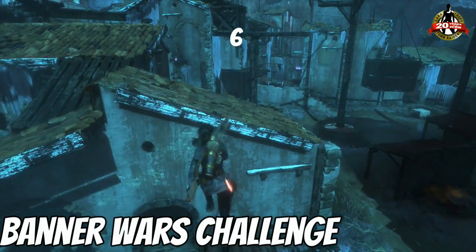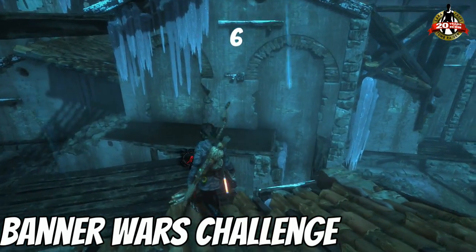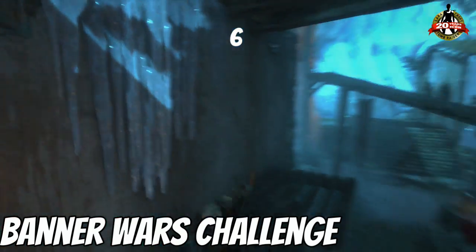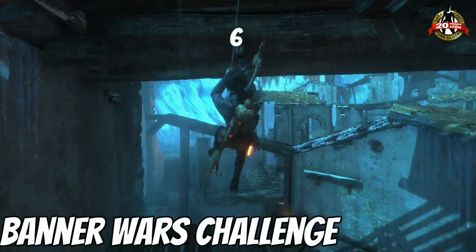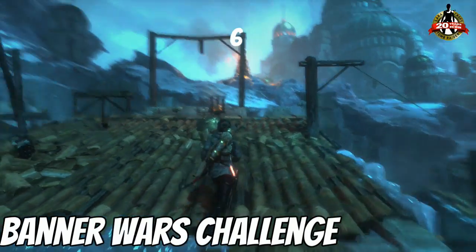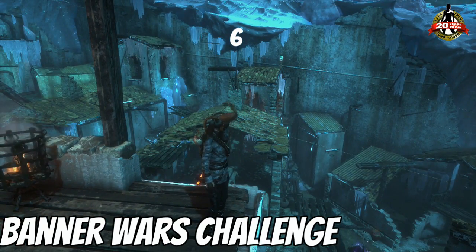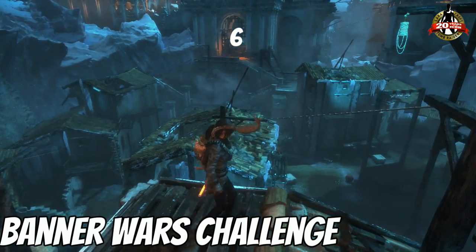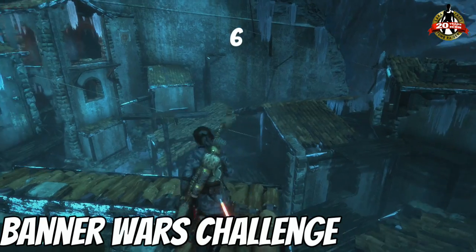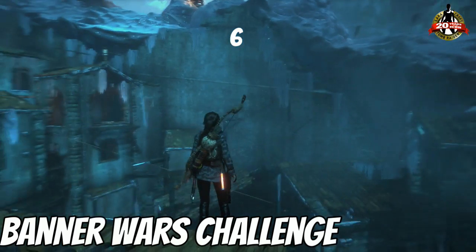I'm going to show you where the fifth one is. Just try to keep up with me since there's no real numbered location to show you. I want to show you that the location is straight ahead over in that building, right before we hit that wall. But I'm going to show you a better angle — I'm going to take the rope down to a lower rooftop and then show you where the flag is. You can probably see it already — it's over to my left. And if you're using a place or location, you'll see that the palace is over to the right.